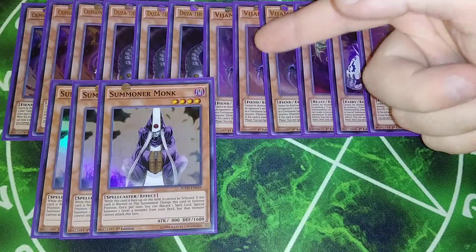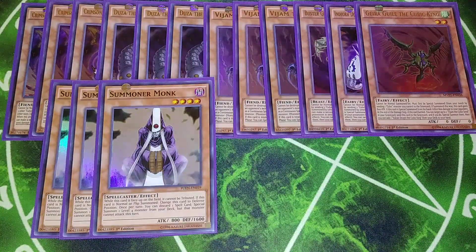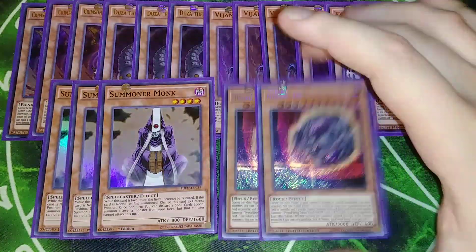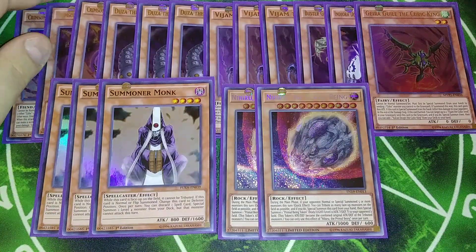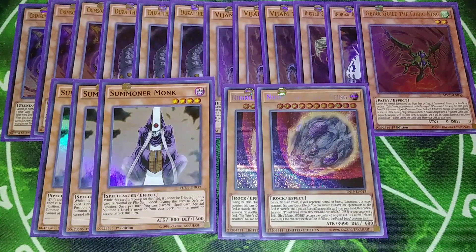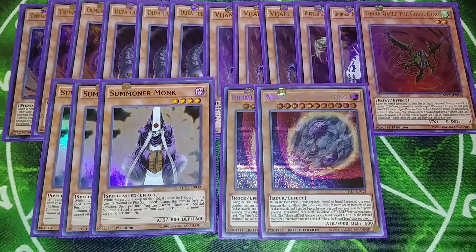Then we play three copies of Summoner Monk. Summoner Monks help because they get out your copies of Duza — you can immediately use Duza's effect and get its effect off quickly. We also play two copies of Nibiru in the main deck. If I drop Nibiru on my opponent's turn and then summon Crimson Nova, I can swing into the Nibiru Token and then attack directly. Crimson Nova can get up to 6000 attack, so I drop Nibiru, attack over the token, swing directly for 6000, then swing with Nibiru for 3000, and win.